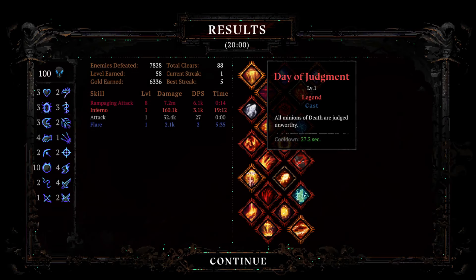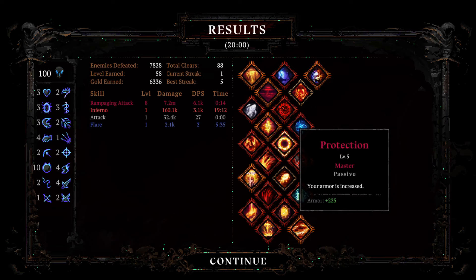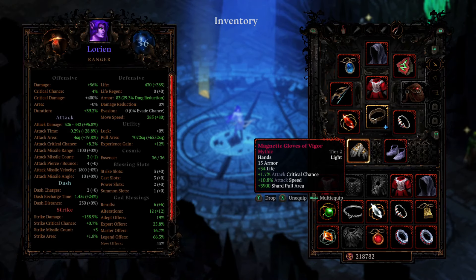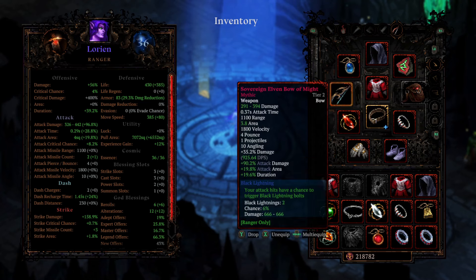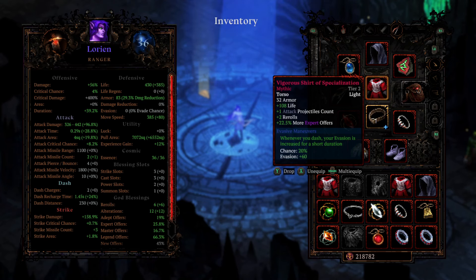Unfortunately, on the end screen here, it just doesn't show our Black Lightning damage, which is really unfortunate. I'd love to see how much damage we actually did with the Black Lightning there. Guys, this is the strongest build in the game, in my opinion. If you have something that's stronger than this, please tell me, but this is the strongest build in the game by far as far as I'm concerned. I'll just quickly show you what gear we had on again: Attack Crit Chance, Attack Speed, Life Boots, Strike Damage Legend Offers, Waste, Life Regen and Crit Chance, the crazy bow with Strike Damage and Projectile Count, two Projectile Count on the helmet, Crit Chance and Attack Speed on the Relic, and an additional Projectile Count and Life on the chest.